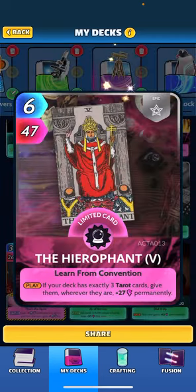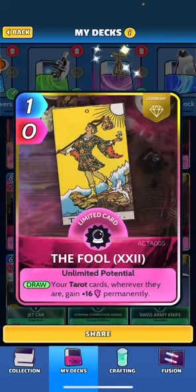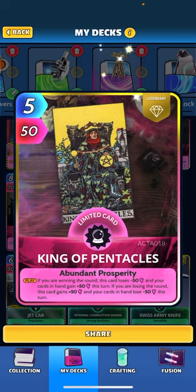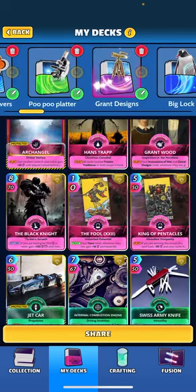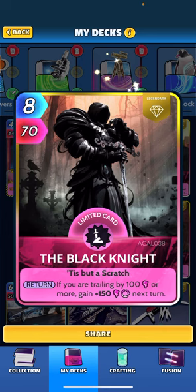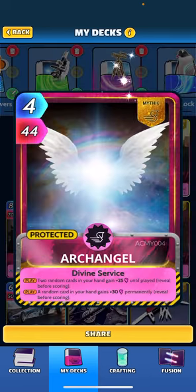We've got the Hierophant — we have exactly three Tarot cards so we take advantage of that. The Fool is going to give plus 16 permanent to our Tarot cards. Our last Tarot card is King of Pentacles — you really want to play him when you're winning the round; he'll lose 50 and your other two cards you play will gain plus 50. We've got Black Knight — really good if we're losing a round. We'll just let the opponent have it, play him on turn three of the round, and then going into the next round we'll have a nice plus 150 lead.